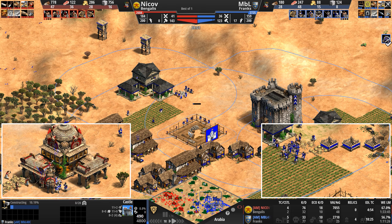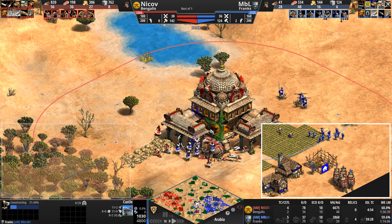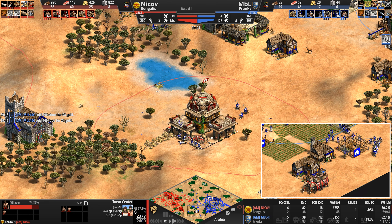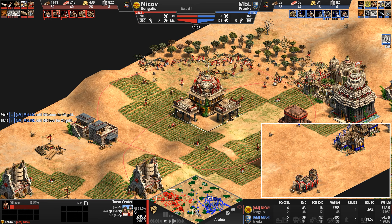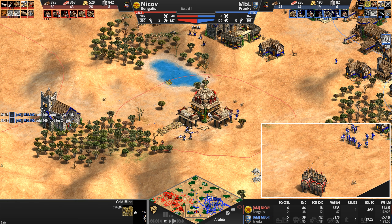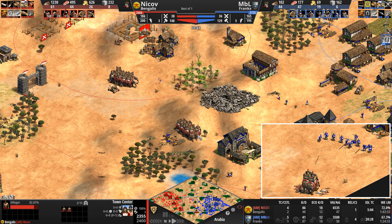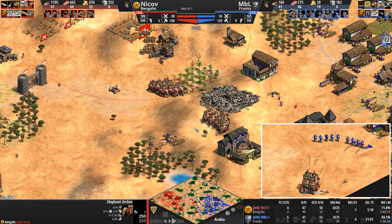The elephants have been taken down. And by the way — forgot to point out — incredibly ballsy town center out of red, that one definitely in the middle of nowhere as he tries to take some neutral resources. Castle does go down. Elephant Archers are pushing through — they are still not elite, but they are fully upgraded, finally.